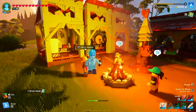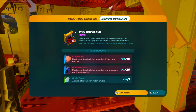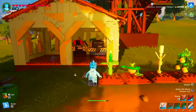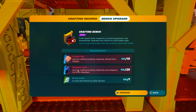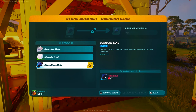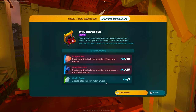Brute scales are dropped by an enemy, and you need them because if you go to your crafting bench and select bench upgrade, to unlock the purple epic quality ingredients and recipes you're going to need copper bars — made in a metal smelter with copper and bright core — obsidian slabs, which you make by taking obsidian to the stone breaker machine, and finally a brute scale, a scale left behind by fallen brutes.